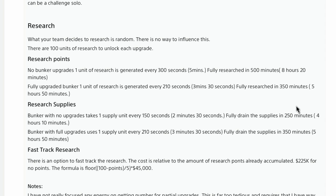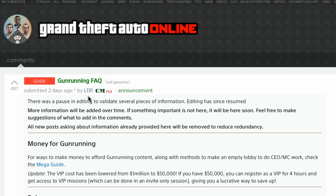A bunker with no upgrades takes one supply unit every 150 seconds or two minutes and 30 seconds, fully draining supplies in 250 minutes or four hours and 10 minutes. A bunker with full upgrades uses one supply unit every 210 seconds — three minutes 30 seconds — fully draining in 350 minutes or five hours and 50 minutes. Basically, if you have full upgrades, one full bar of supplies will equal one full research bar. That's important whether or not you want to buy or steal your supplies.